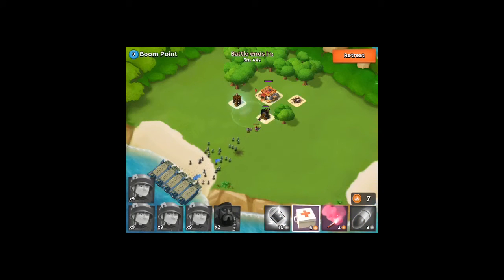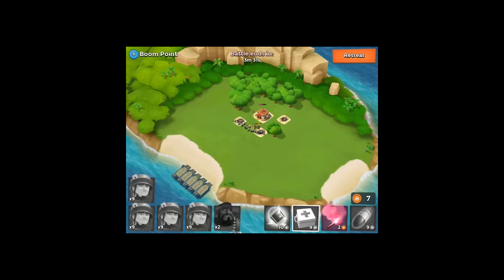We're going to use the shock spell to get rid of that cannon and heal up our troops — they should kill it instantly. See, I told you. Now they're going to go for the sniper tower and it's just smooth sailing from there.